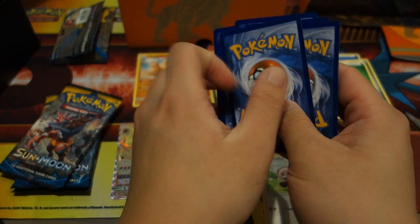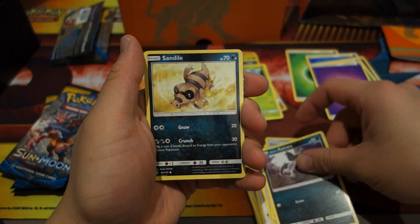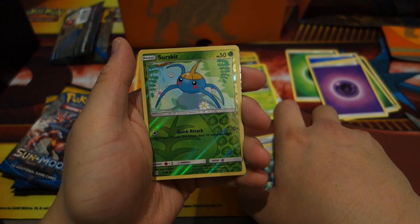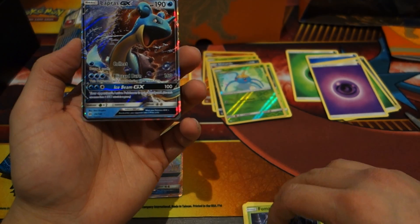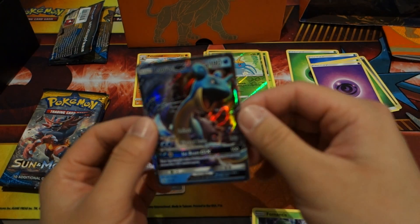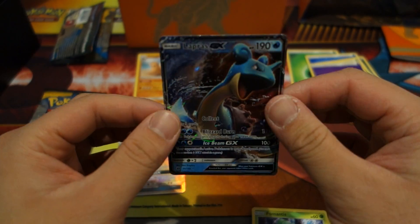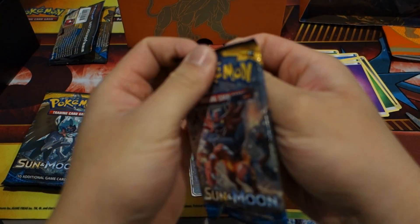Pack five: Psychic Energy, Lillie, Herdier, Crushing Hammer, Alolan Rattata, Sandile, Pikipek, Spearow, Fomantis, and a hollow Salandit. We finish this pack off — oh my gosh guys, we have a Lapras GX! Two hits from this Elite Trainer Box — really really good pulls! This is more than worth it. Wow, what can I say — this definitely calls for a celebration!